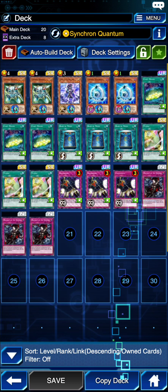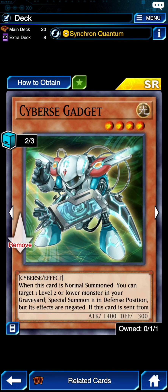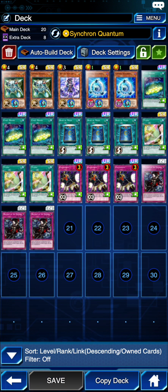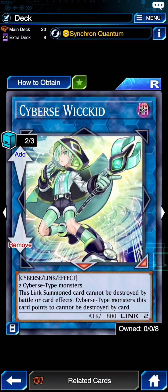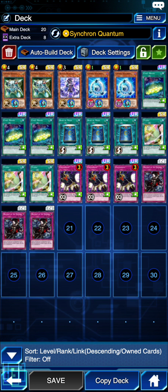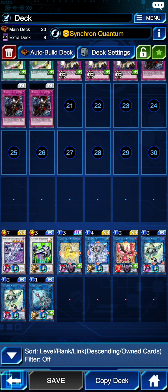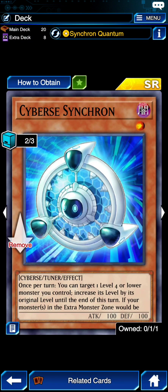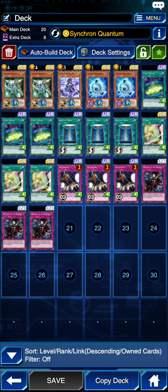Essentially it just helps you make your turn-one setup, and we use Wicked Cybers to do that as well. You get Cyber Synchron, use the skill to search Cyber Gadget, send Cyber Synchron to the graveyard, make Wicked Kid, put the token Gadget makes on a Link Arrow where Wicked Kid points, then search the other Cyber Synchron. This deck is not playable with just one copy — you need two minimum for it to work.